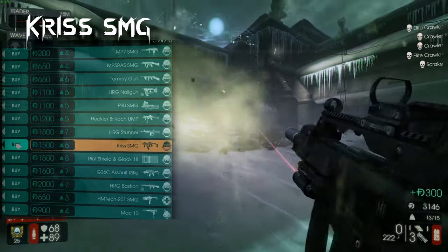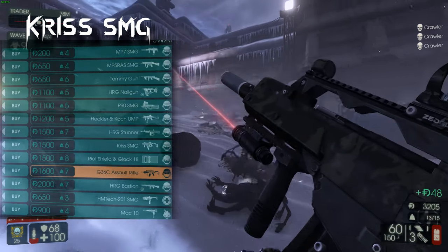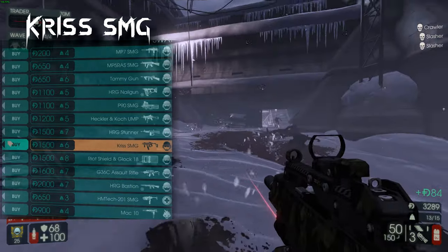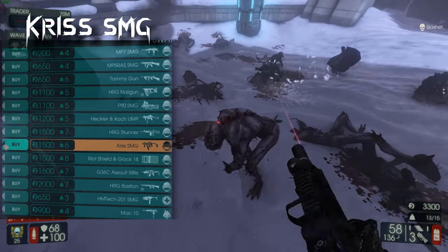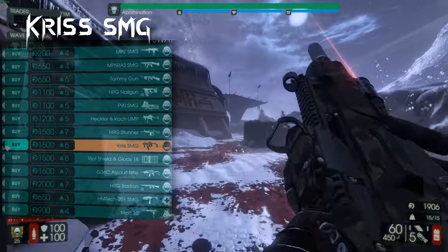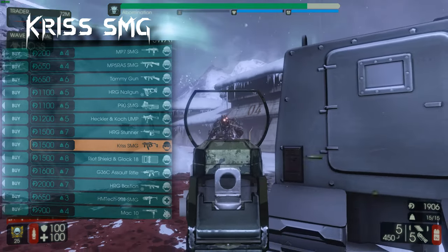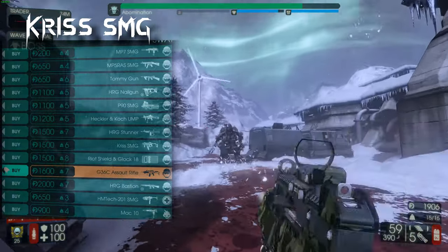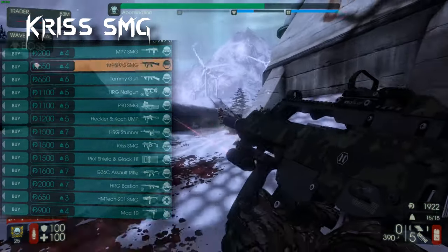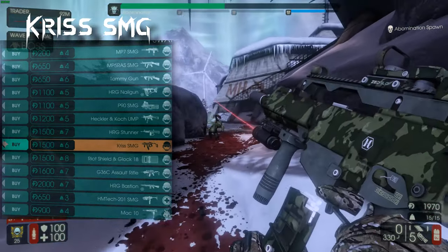The Kriss SMG used to be the best SWAT gun before the G36 was ever a thing — I used to run the Kriss with the P90 and MP5 as a build. The Kriss has the highest rate of fire of any SWAT gun; it might even be the highest rate of fire gun in the game. Very good for trash and also good for Scrakes. The damage isn't the best so it won't be amazing for Flesh Pounds, but it still works. Compared to every other gun the Kriss is still one of the best SWAT guns besides the two meta guns.